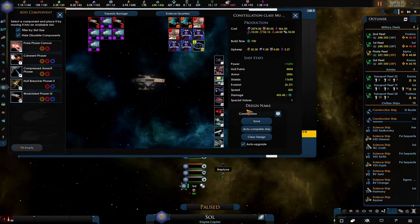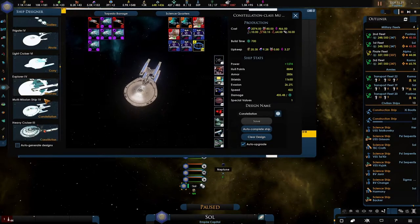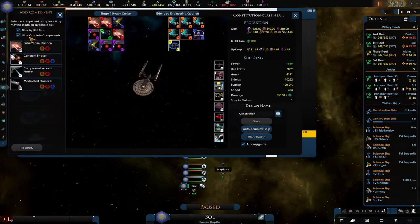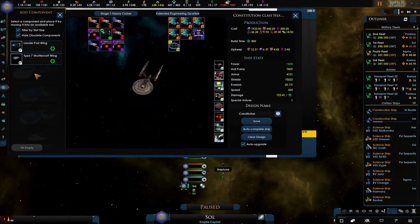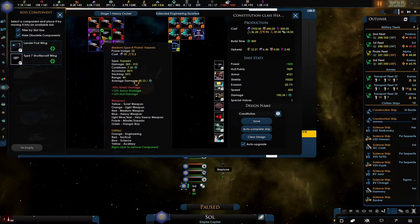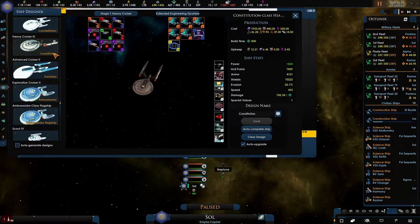I'll just replace everything — it's fine. The constellation class, not the constitutional class, just a few more to go. Let's get the multi-layer type 7 phases — I think this is the better type. Look at the amount of power, it's insane.